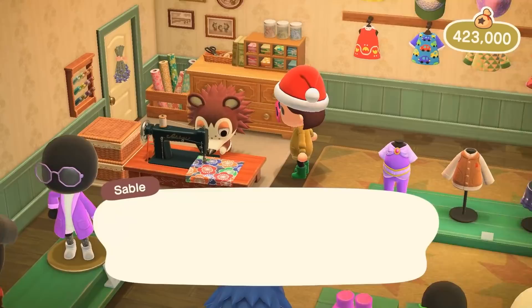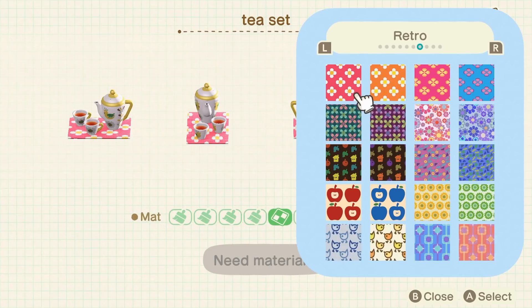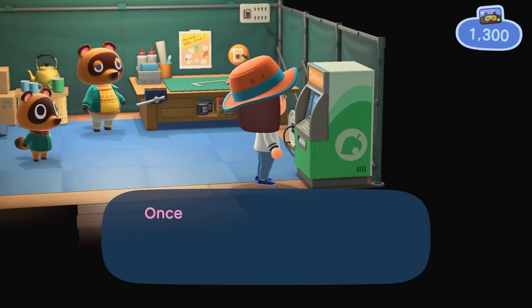Hit up the dressing room to see their stock for that day and try them on. You want to talk to Sable in the back of the store every day — she needs a friend. Talking to her every day will show her true personality. It takes 7 days of talking to Sable for her to fully open up to you. Once that happens, she'll reward you with patterns that you can use to customize furniture. They're a great way to give your furniture new colors without wasting your own custom design slots. Keep talking to her once a day until she stops giving you new patterns — or keep talking to her because she's your friend now.